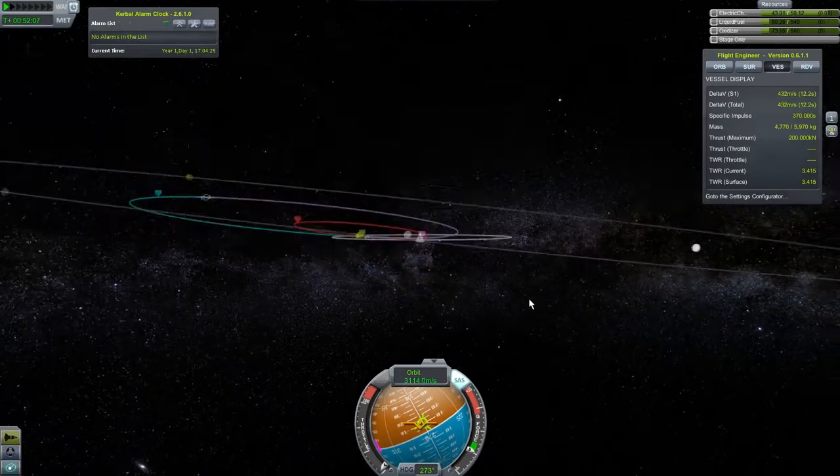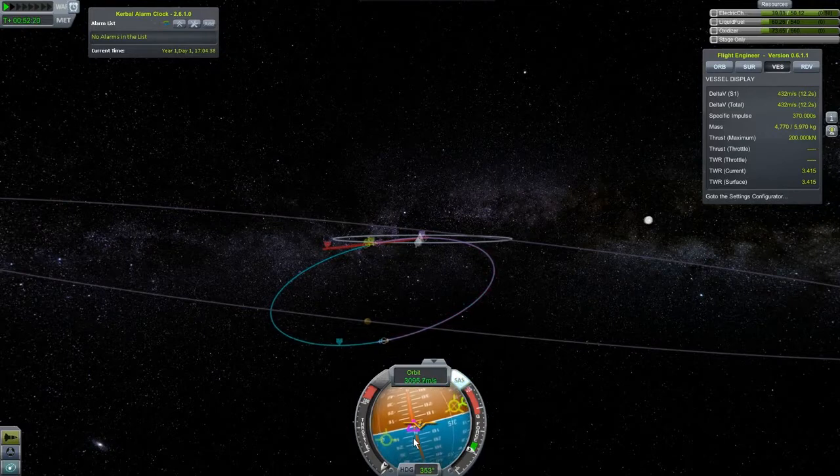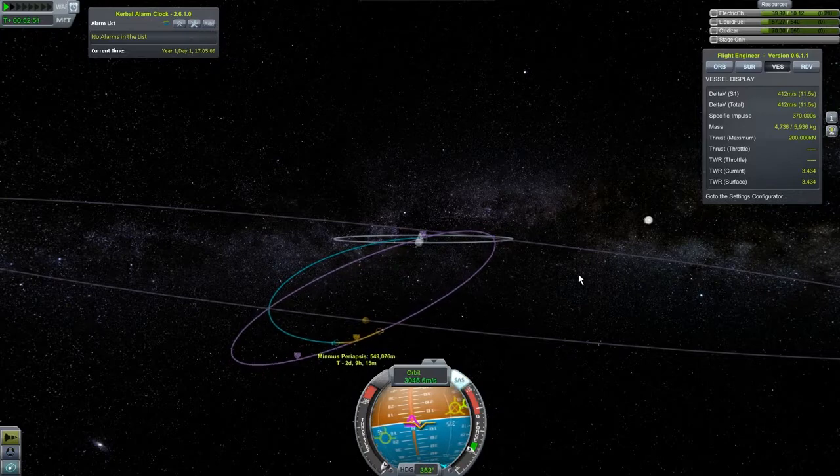See, for example, that screwed up our encounter completely. I also want to burn to the north a bit — this should get us a better encounter. You notice this little triangle showing that's normal to my path. That's pretty weird — it brought my orbit close. I'm going to click on that to get it. It's actually making my periapsis worse. I don't know what to do about that. Let's do this with a maneuver node.